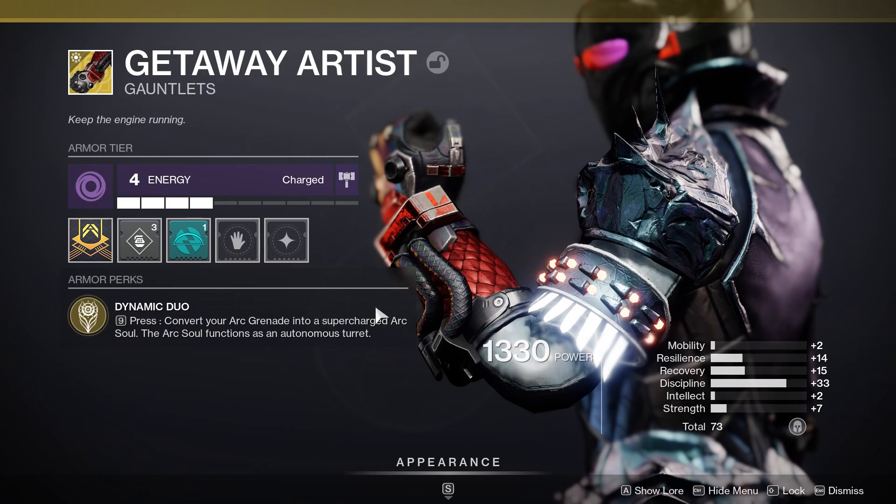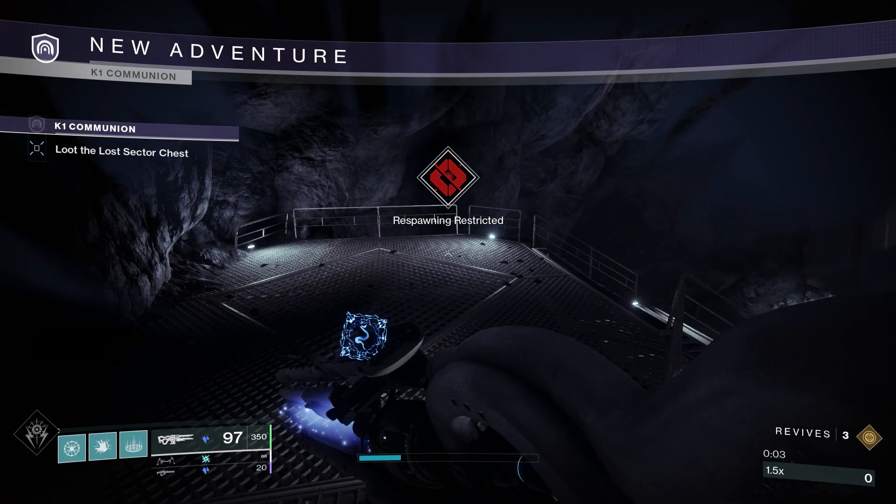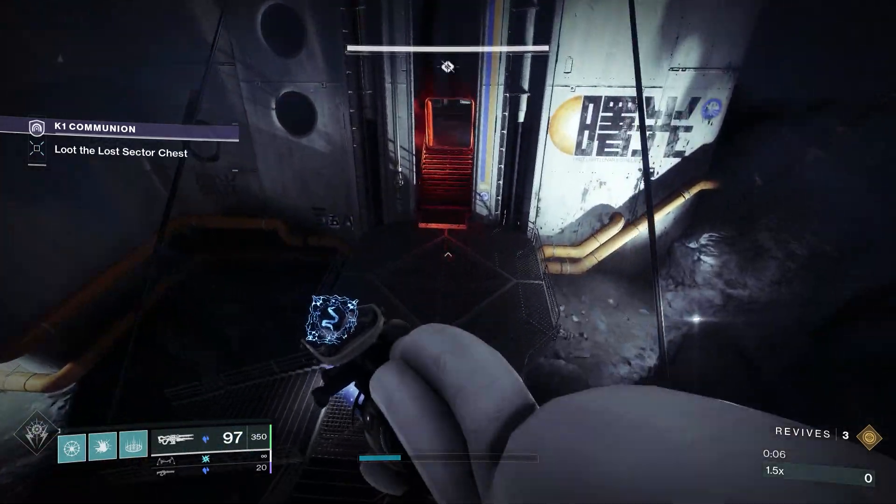This is just a quick clip for all warlock mains out there who like to run Getaway Artist and take advantage of their arc souls. They're pretty strong, but you can make them even stronger with Focusing Lens — light abilities do extra damage to combatants affected by stasis. I'm going to run it with Ager's Scepter, let me know what you think.